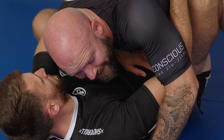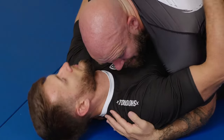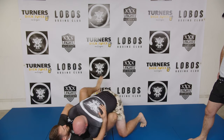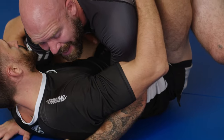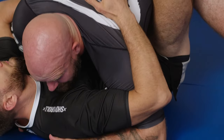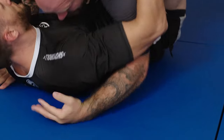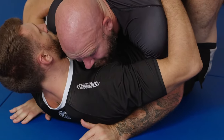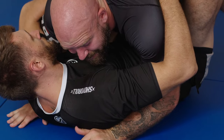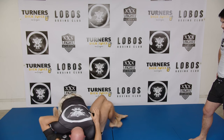Once I'm in this position I have to be aware of my balance. I can't let him get his feet back in, I can't let him push me away, but I also can't let him sweep me. If I have an underhook locked under here and he bumps me to the side and I can't post, I might go over. So I've got to hold him as tight as I can so he can't push me away, but keep my post wide so if he tries to sweep me my elbow can post out.